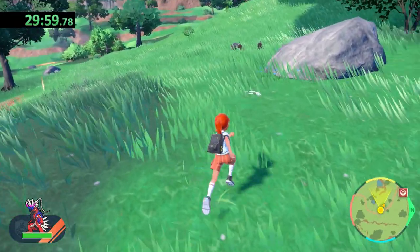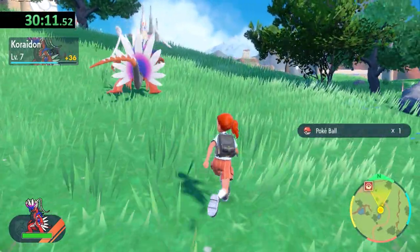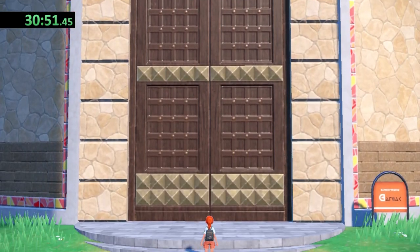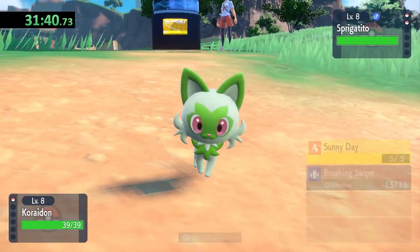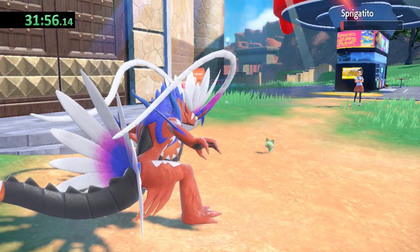While making my way to the next Nemona battle, I send out Koraidon using the Let's Go feature to gain some quick and easy XP. We don't really need it right now, but I have a feeling we might later. Nemona starts with Sprigatito, and I accidentally use Sunny Day, wasting precious time. I should probably move that attack down a slot.